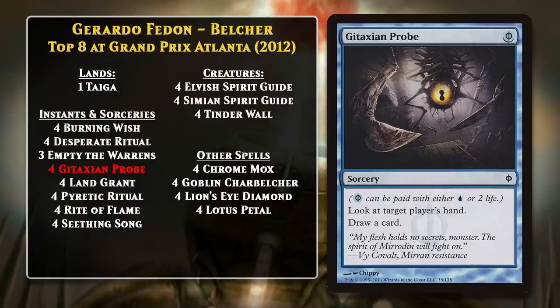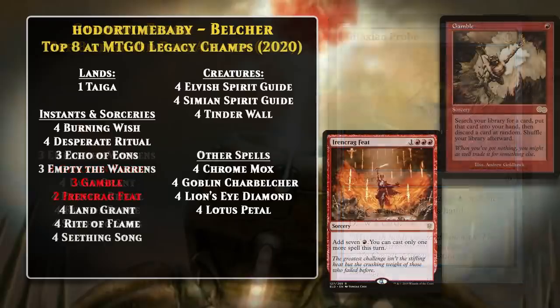Even if we fast-forward to 2020, you still see a pretty similar deck with a few changes. For example, Gamble gives the deck another tutor effect to find the Belcher or other cards, and Irencrag Feat gives the deck another ritual effect — and importantly, one that produces exactly seven mana, which is enough to cast and activate the Belcher. Echo of Aeons gave the deck a way to reload its hand and keep chaining rituals together while trying to find the combo pieces, and it could also reload your deck for your Belcher if the game has gone so long that you don't have enough cards.